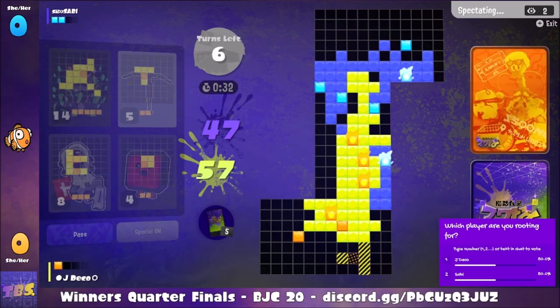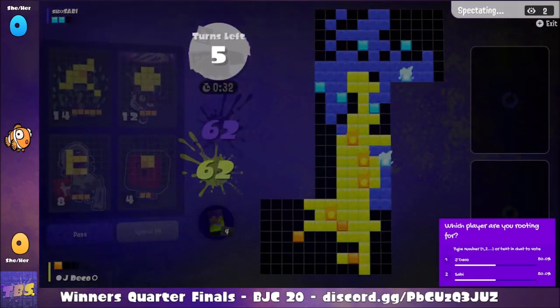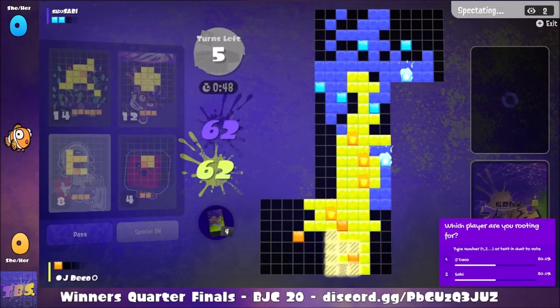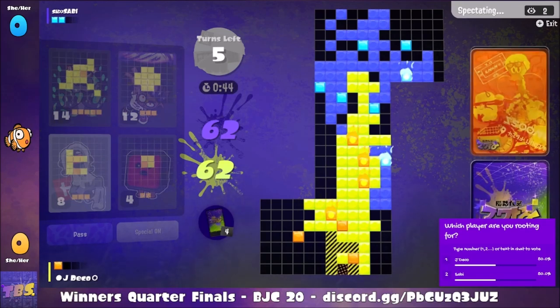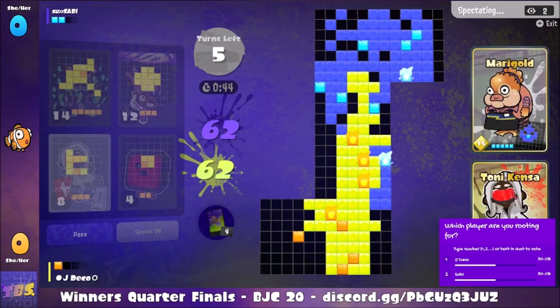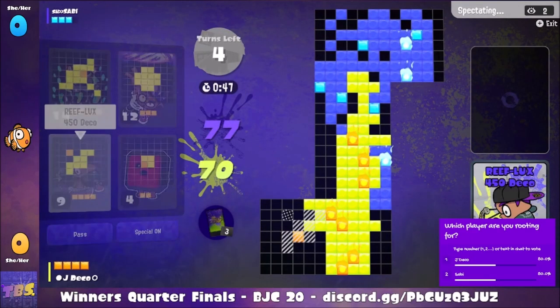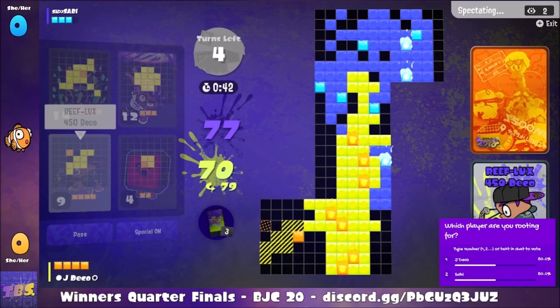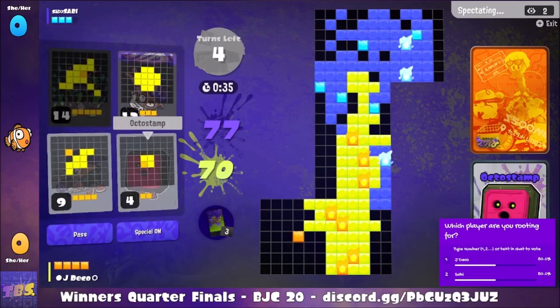Jade Deco will now have to follow up, setting up for Tony Kenza for the next turn. This will be a very nice Tony Kenza card, being able to generate three special points with it. A very nice combo and setup, leaving space for Octostamp on the side. Jade Deco is by no means out of it — she still has several options and more special points than her opponent. Turf down by seven, it's not that big of a deal, especially when special points at the end will really decide the game.